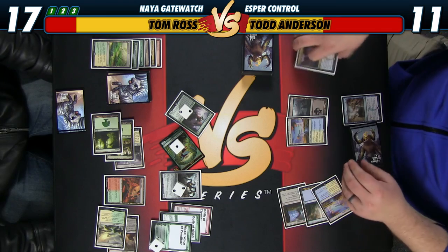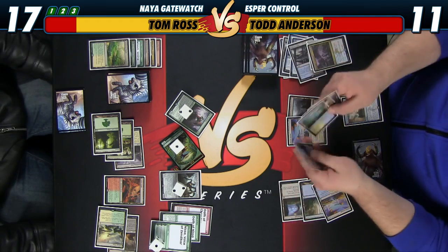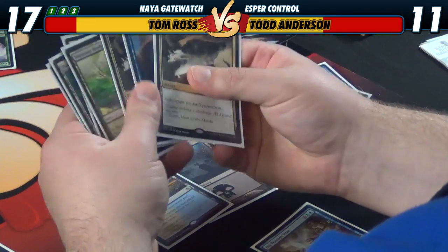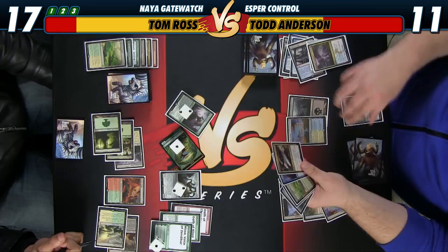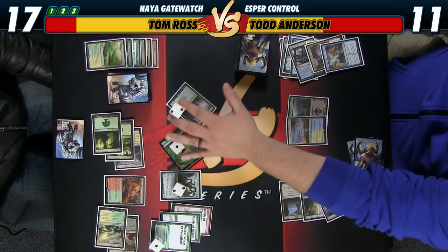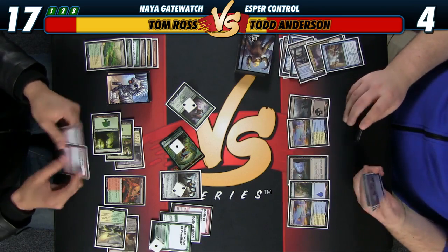All right, let's do this — probably should have done this in response to the Nissa, try to find a Negate or something. Just dead. All right, we'll take a land that doesn't deal us damage and a removal spell, and I'm gonna take all that damage down to five. It could be six right? I'm at eleven. It's only five damage. Then we go to four. I don't know how you beat these cards in my hand — they're wonderful.